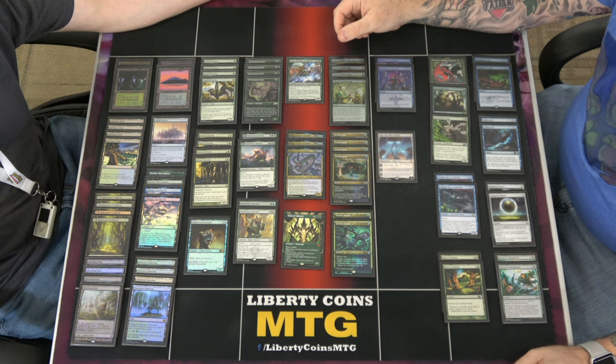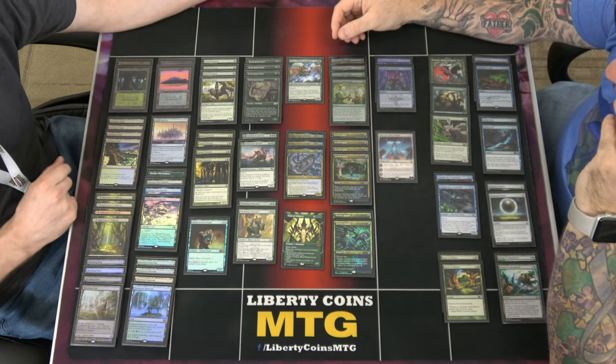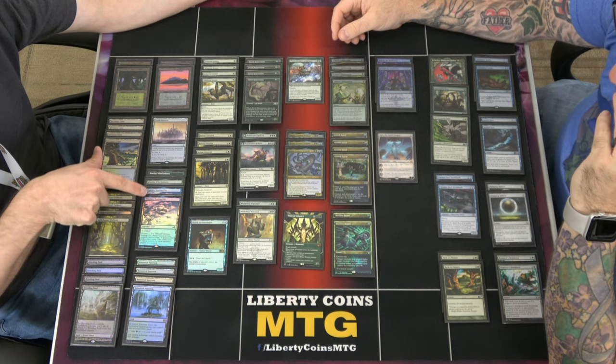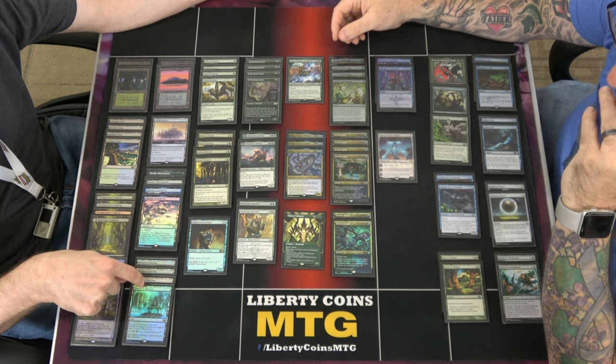So I'll read the cards and you talk about them. We got some basics: two Forests, two Islands, one Castle Vantress, four Yavimaya Coast. We ran out of room here, so there's two Boseiju and two Otawaras, four Barkchannel Pathways, four Breeding Pools, and then four Botanical Sanctums.